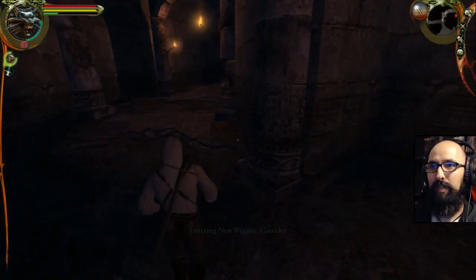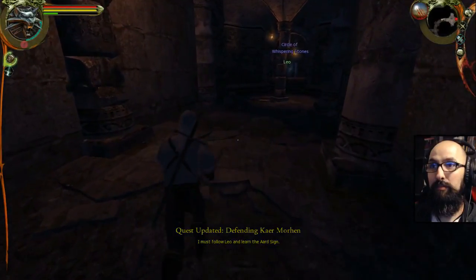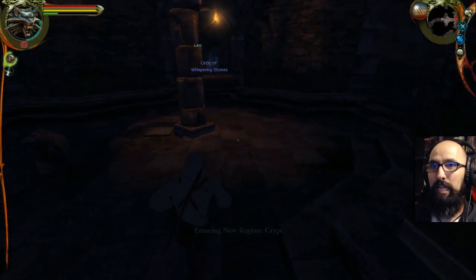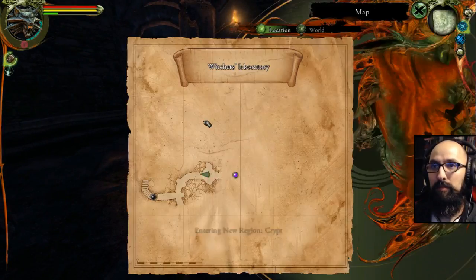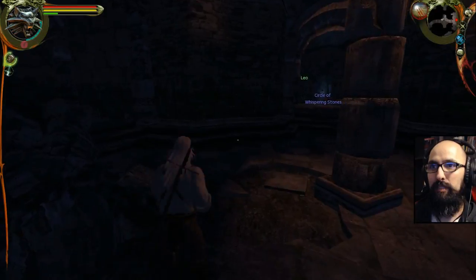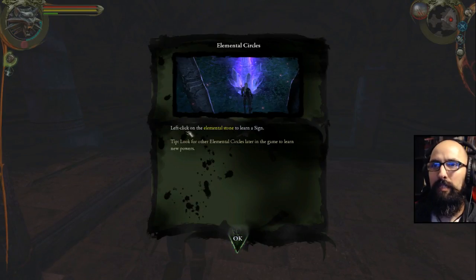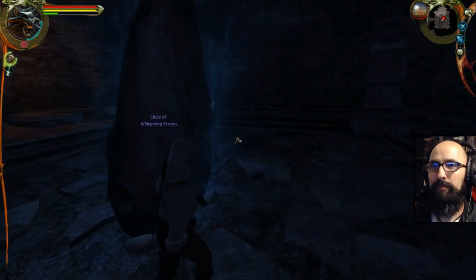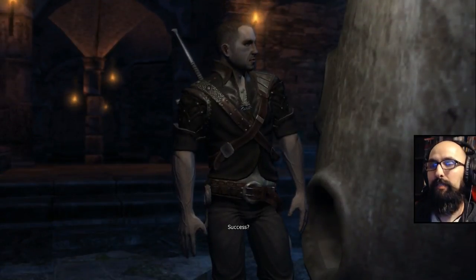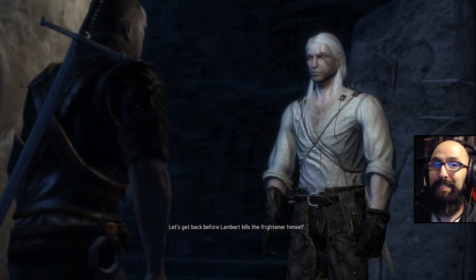They're doing fancy stuff over there. I gotta go this way. There's nothing to take, right? Entering your region — Crypt. Wait, that is where I'm going. Circle of the elements. Might be the only place I could go. Left click on the elemental stone to learn a sign. Done. Quest updated. Success. We'll see in a minute. I knew it would work. We will certainly see in a minute. Before Lambert kills the Frightener himself.